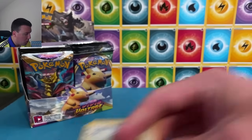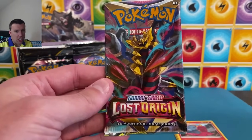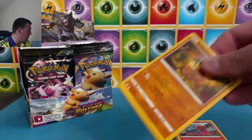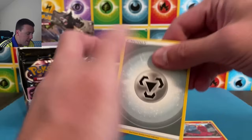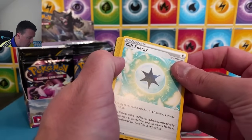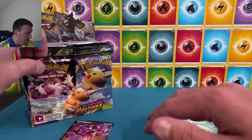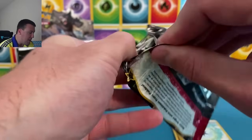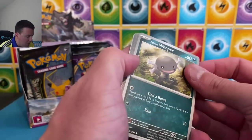Lost Origin has some really good Pikachu trainer gallery cards. We also still need one other card from Lost Origin — the rainbow Aerodactyl V Star — so hopefully we can get a Pikachu and a rainbow Aerodactyl. Holidays and Fates has the baby shiny Pikachu, worth around 30 to 40 dollars. Love all the Fates sets — it's going to be a lot of fun with all the packs that are in here.